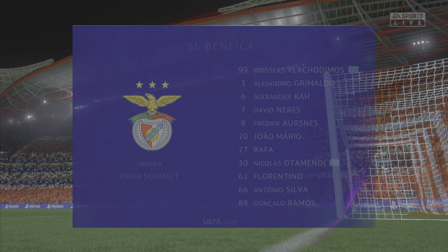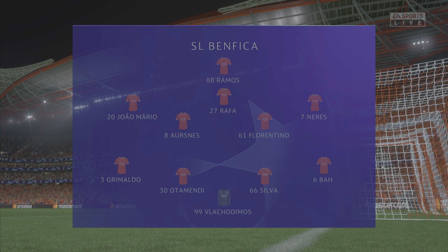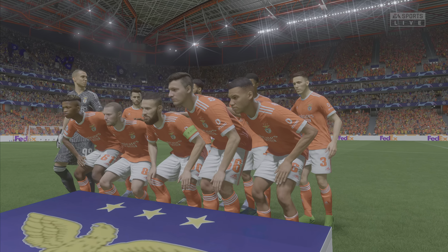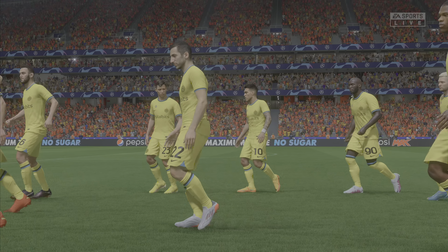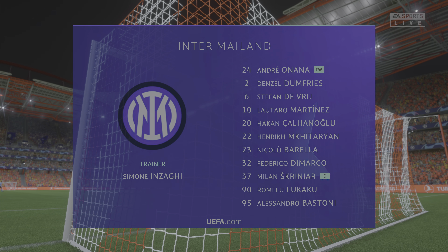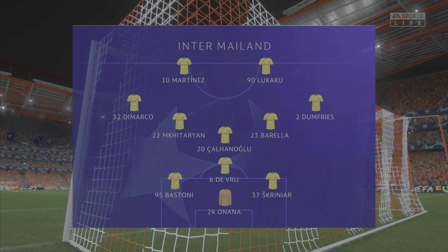And this is how the starting XI looks for Benfica. Joao Mario starts with David Neres out wide. For Inter, Alessandro Bastoni plays with Milan Skriniar in central defence. Henrikh Mkhitaryan plays alongside Nicolo Barella in the centre of midfield. And in attack, Romelu Lukaku starts alongside Lautaro Martinez.